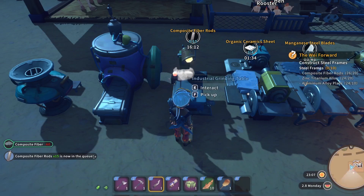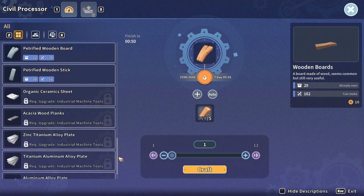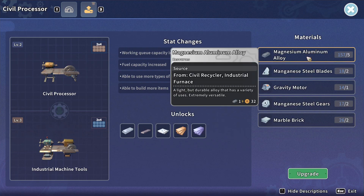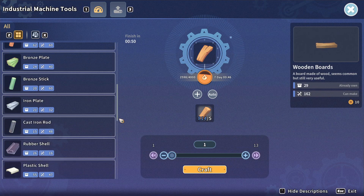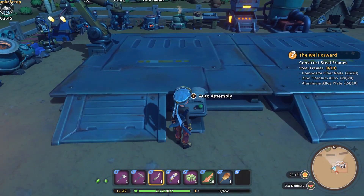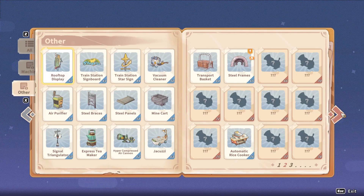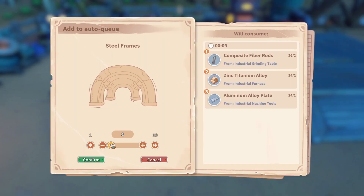We queue up the aluminum alloy plates and check that zinc titanium alloy is already being worked on. Then we examine the auto assembly feature for the first time - adding steel frames to the queue. It can make all 10 and will take an hour and 30 minutes to do it automatically. That's pretty cool.